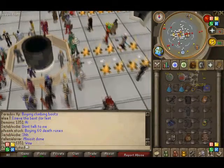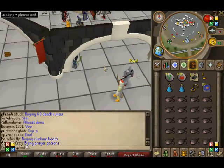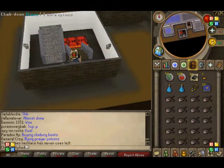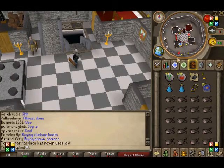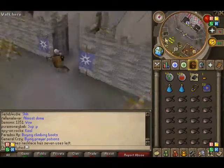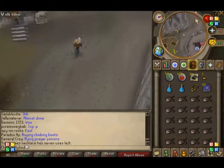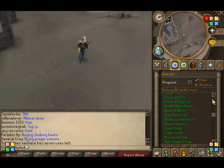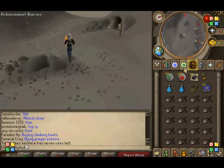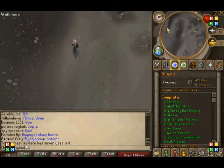Let's get started. First you use the games necklace to get there, and then you make your way up. And if you guys are wondering why I haven't made a money guide when I said I'd make it in a week, it's because I've been busy — I had projects and stuff. So you just keep going up and up. And then you must have climbing boots, and you have to finish Death Plateau quest.